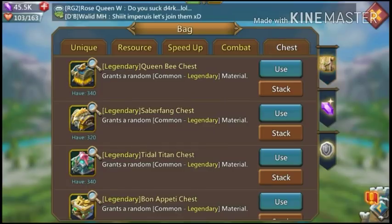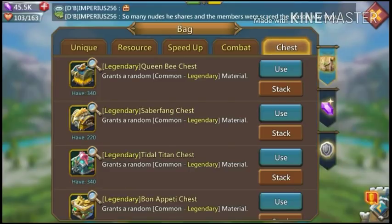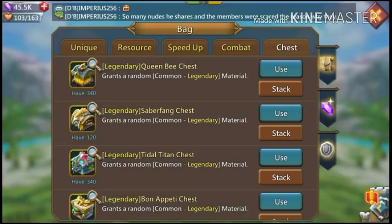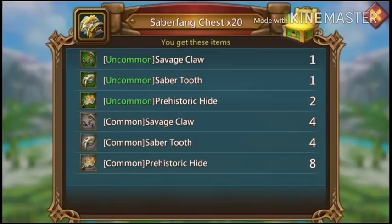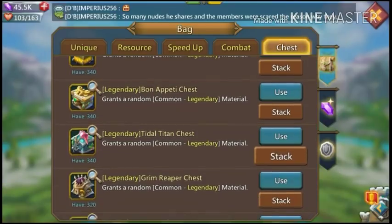Going to go ahead and open up the Saber Fang set all the way — I don't care for Saber Fangs. Got a blue jewel, that's pretty good I guess. Stuff I don't care for I'm just going to open all at once. I do have a Saber Fang helm but it's green.